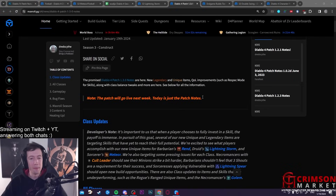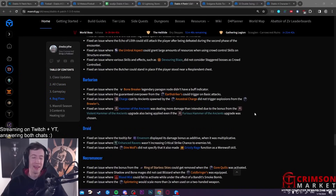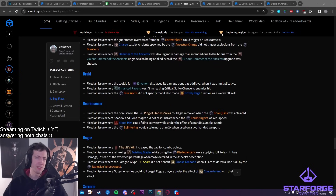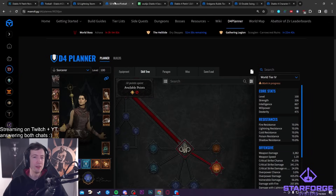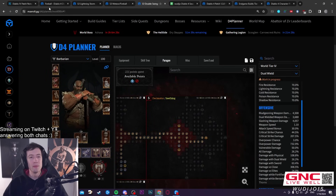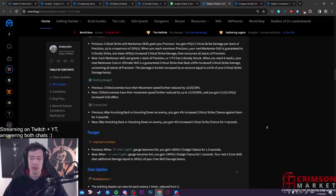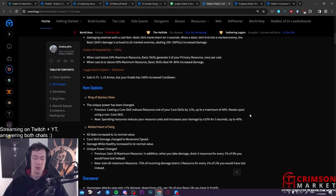We just went through the patch notes and there's a lot of stuff in here. I'm trying to summarize it the best I can with what I learned in the last three hours going through this and starting to theorycraft some builds. I've started making a lightning storm planner, a meteor fireball planner, some double swing stuff — a lot of cool things in there, plus balance changes they haven't detailed much. The patch notes are linked in the description.